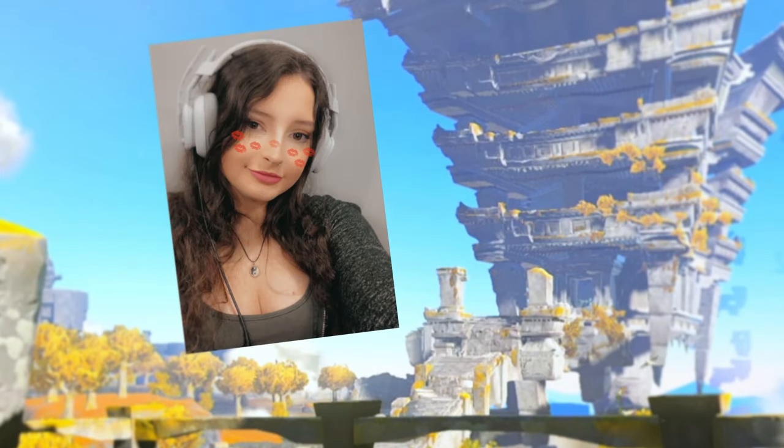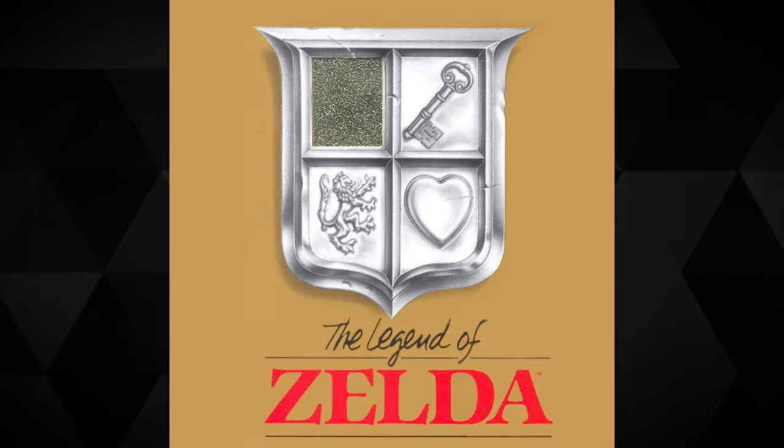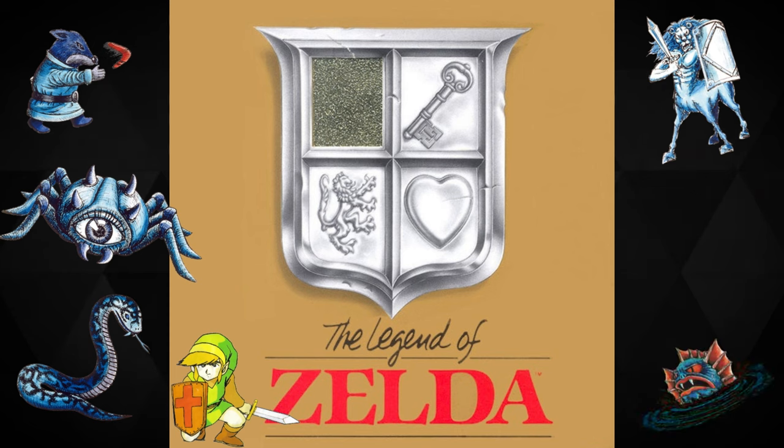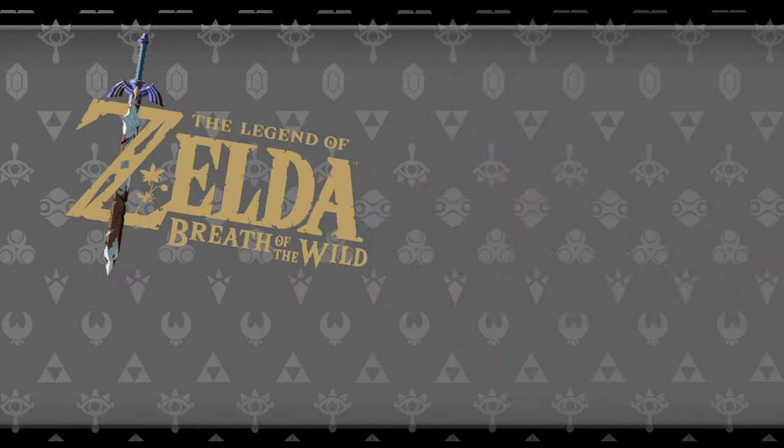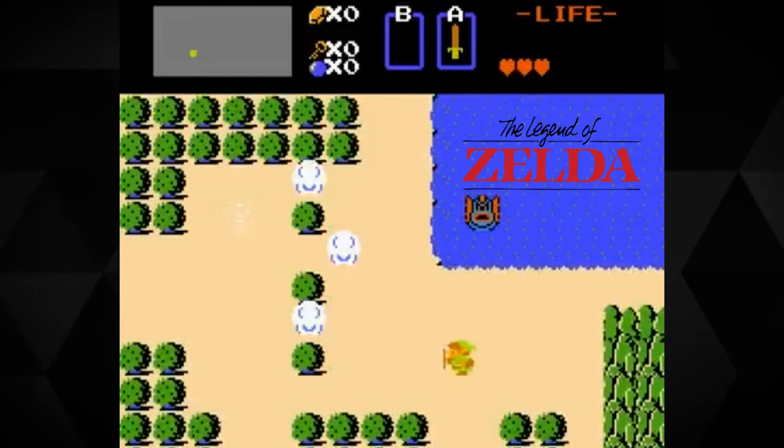Hey guys, it's Bash. Today we're going to go through the very first Legend of Zelda made in 1986 to see if there are any original enemies still around or if they've been phased out over the years. There are 20 main games in total stretching out over 36 years. That's a lot of time to change direction.